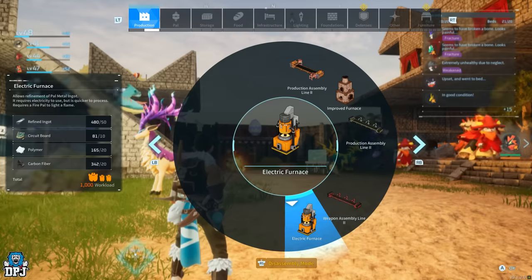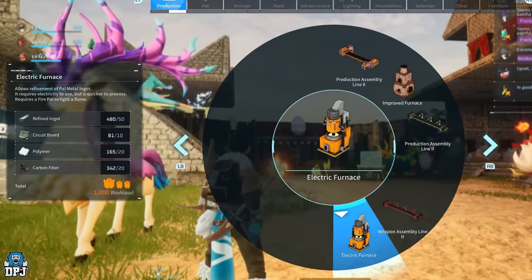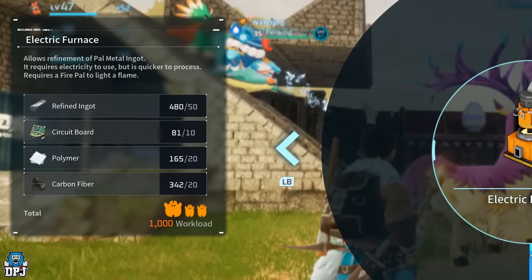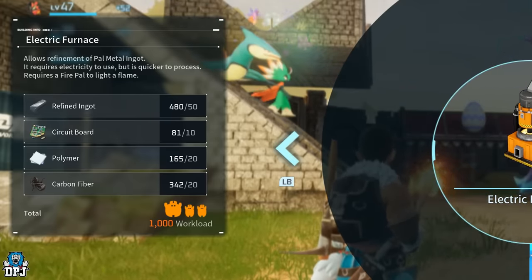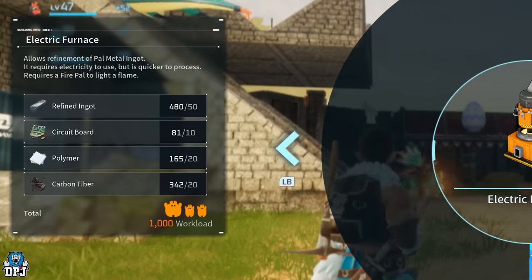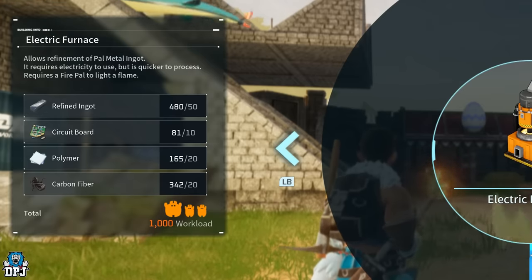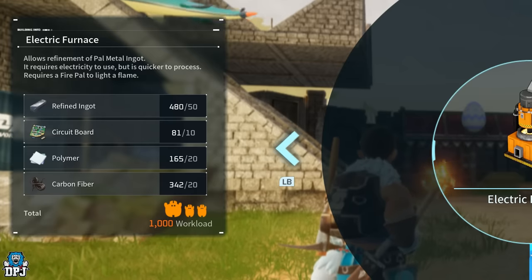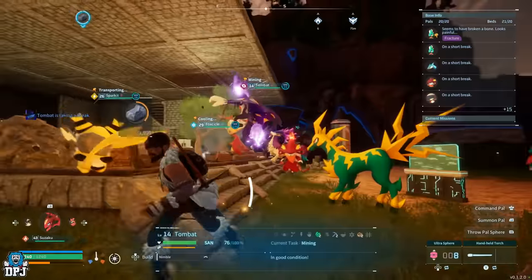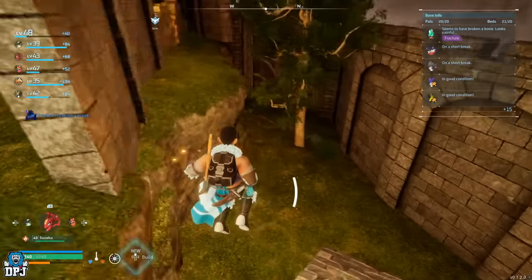For instance, to craft this electric furnace I need 50 refined ingots, 10 circuit boards, 20 polymer, and 20 carbon fiber. You need the materials to craft it, but what we do is trick the game so we actually build it for free — not using those materials — and when we cancel that build we get the required materials back. So we're getting the materials for any item we craft back for free. The bigger the item, the more materials you get back, and the faster this works. This works with literally anything you can place down on the floor.